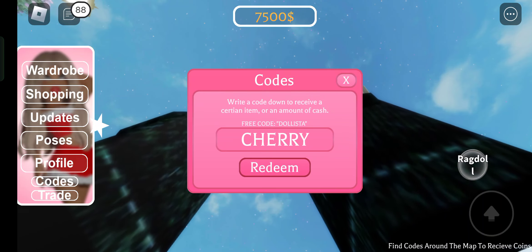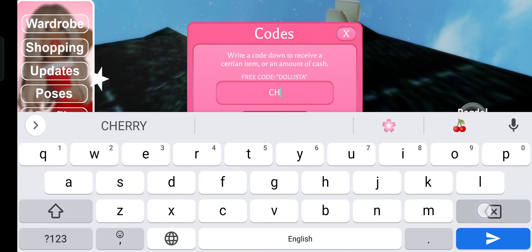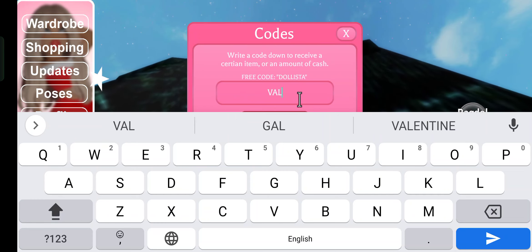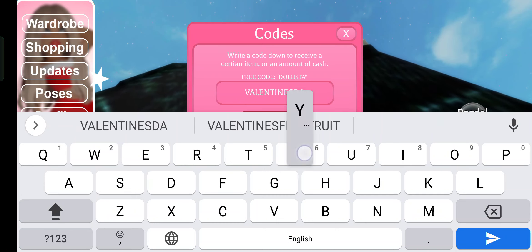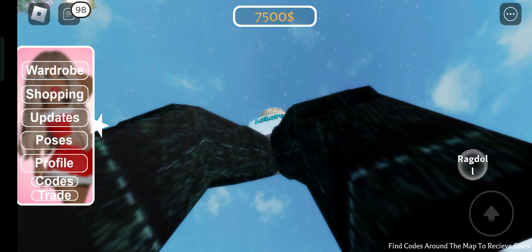Let me check some other codes. There is one code I found that is valentine's day. I think this code may not work. Valentine's day — invalid. So this one is expired.